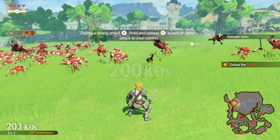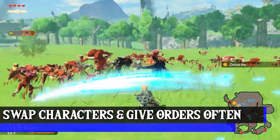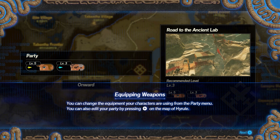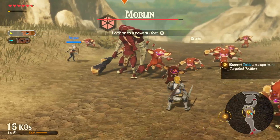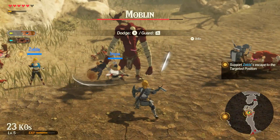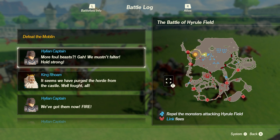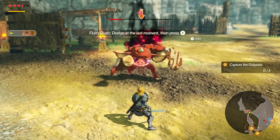Very frequently in Age of Calamity there are points on the map that will all be attacked at once, and it's up to you as the player to strategically address all these points of conflict. By using the map you can assign captains to different tasks and cycle between them to cover the battlefield. The game pushes you in this direction but doesn't really stress just how important it is to always be rotating between fighters and giving orders. You should always have half your attention on the map and toggle between captains as needed. After a couple of hours you will get this down for sure.